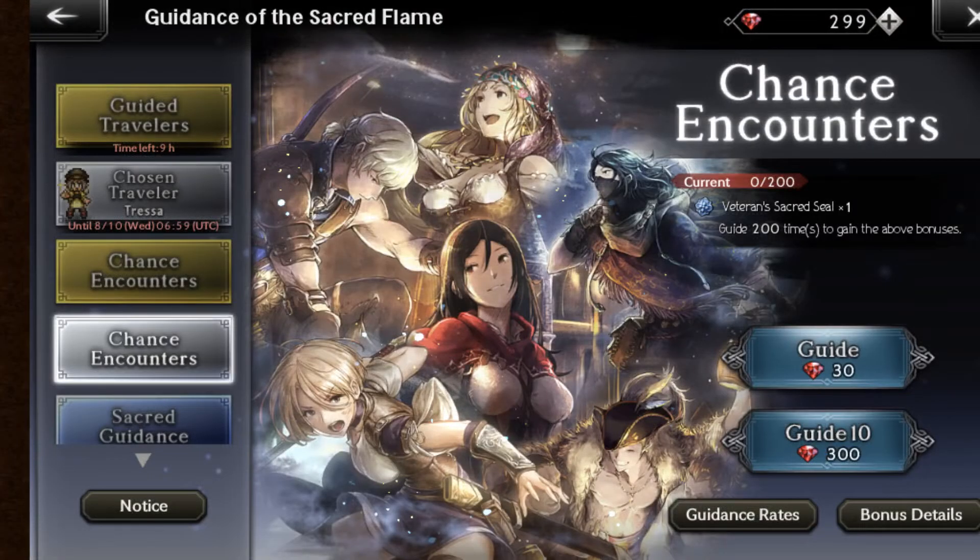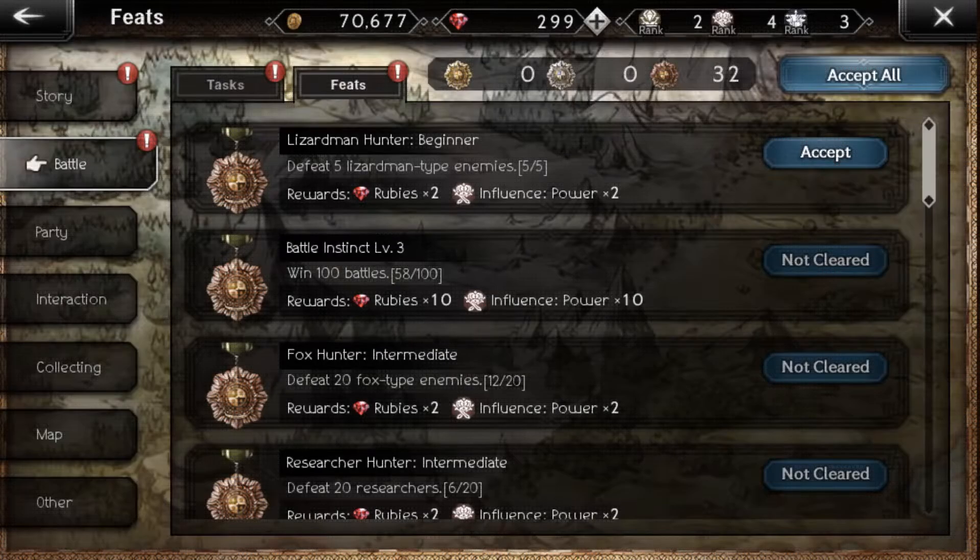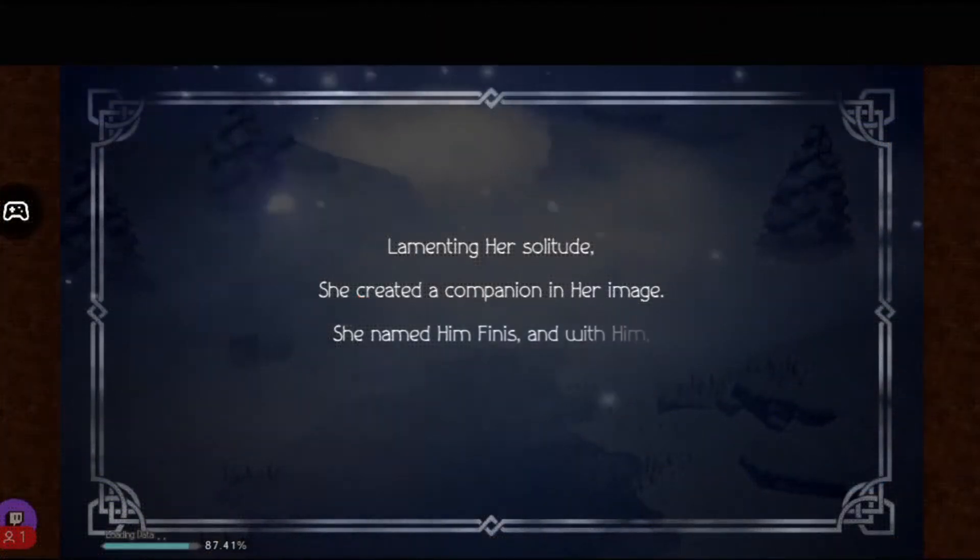All in all, that might not seem like a lot, but if you do a week's worth of tasks that's 45 rubies, which is more than enough to cut the cost of a single character draw. While you're completing the tasks, you'll likely be getting rubies from other feats, character stories, and other sources as well, so as long as you're playing the game you definitely won't run out of rubies.